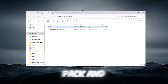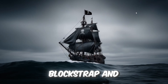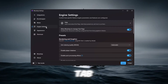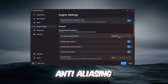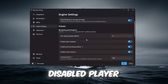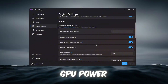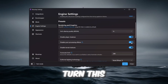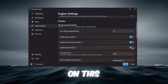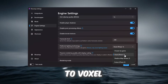Go to your FPS Boost Pack and install Blockstrap Launcher. After it's installed, press the Windows key, search for Blockstrap, and open it. Inside Blockstrap, go to Configure Settings, then the Engine Settings tab. Make these changes: Anti-Aliasing Quality — set to 1x. Disable Player Shadows — turn on. Disable Post Processing Effects — turn on. Disable Terrain Textures — turn on. Preferred Lighting Technology — set to Voxel Phase 1.